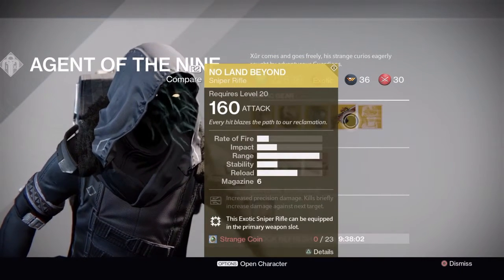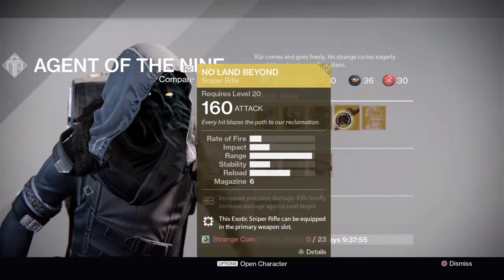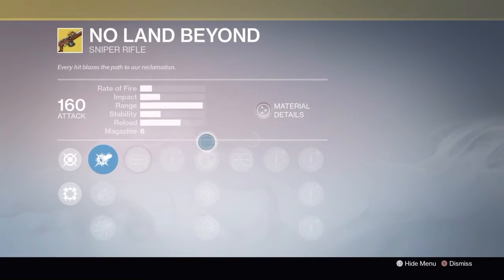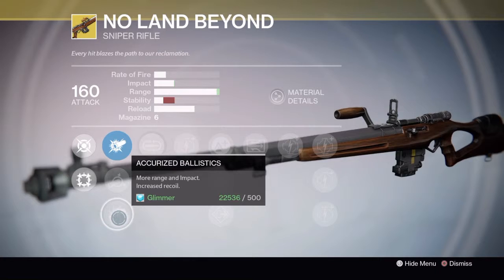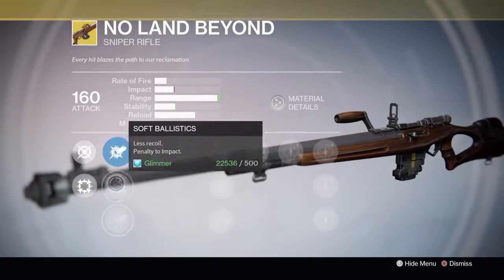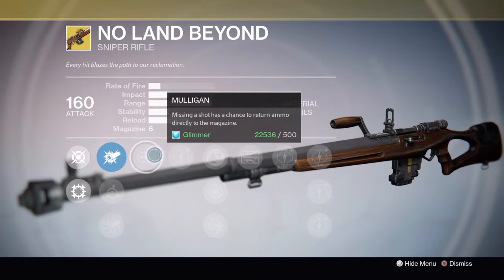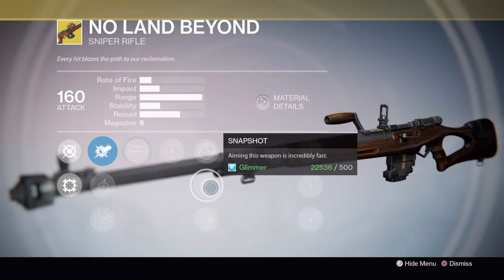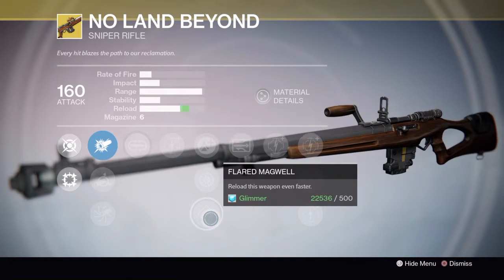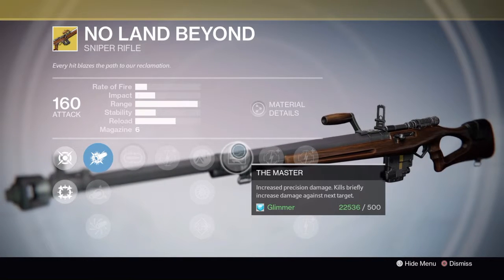Then there's the No Land Beyond sniper rifle, which is a horrible primary sniper rifle — I would not recommend getting this one at all. Just save your Strange Coins for something better next week. It has Soft Ballistics for less recoil, Accurized Ballistics for more range and impact with increased recoil, Mulligan where missing a shot has a chance to return ammo to the magazine, Lightweight granting plus two character agility, Snapshot for incredibly fast aiming, and Flared Magwell to reload even faster.